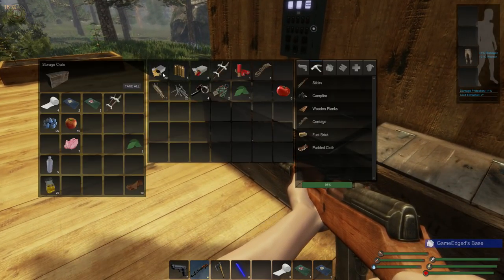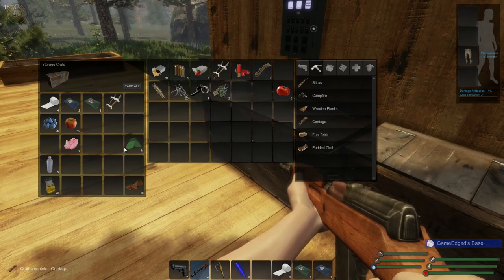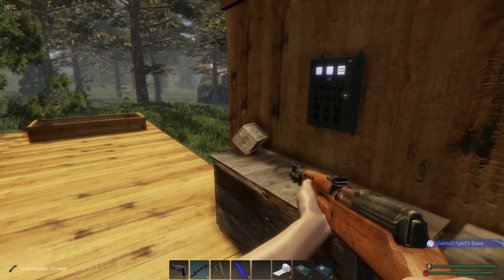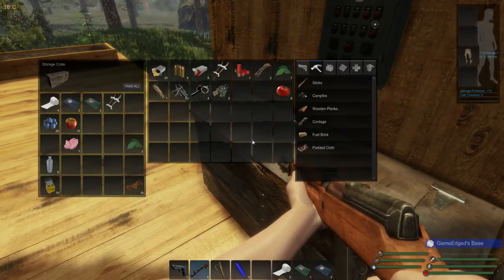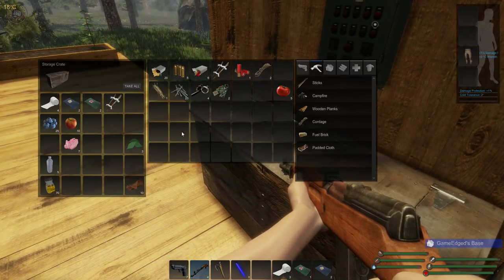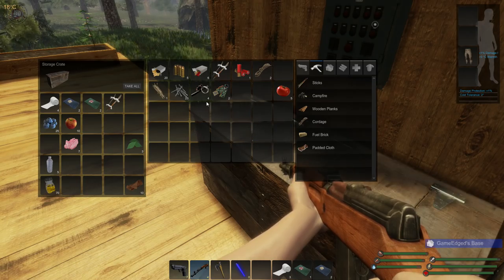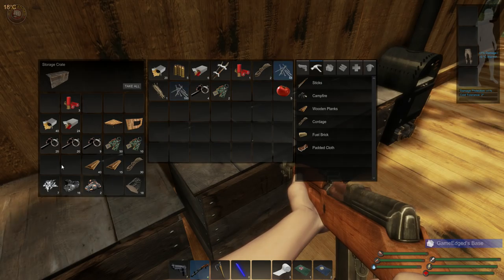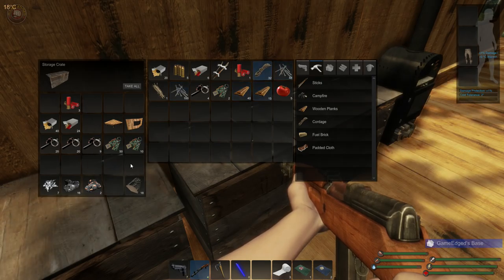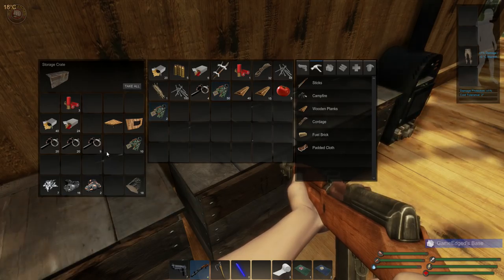We don't need to make ammo right away, so we're okay. Let's put the leaves together here. I hate when it does that. There we go — integrate itself. We're just going to jump off the stuff. We need nails to build, some planks, some cordage.